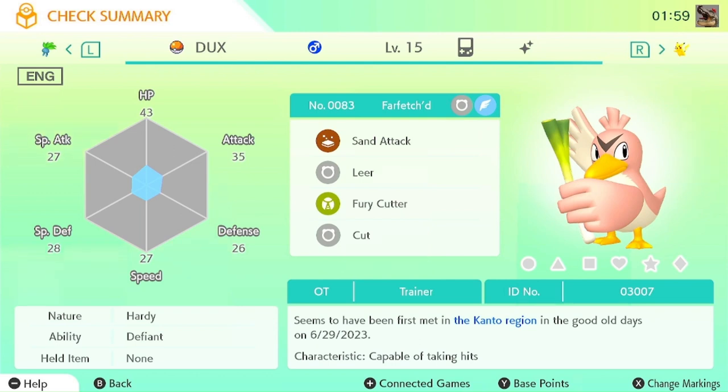This is Shiny Gen 1 Farfetch'd. The way you hunt shinies in Gen 1 is you have to catch the Pokemon, or in this case get it traded to you. I had to level it up before I could check, so level it up and then check the stats. If the stats match a certain number for every stat, or a certain number from a pool of a few stats, and all of them line up, you have a shiny.